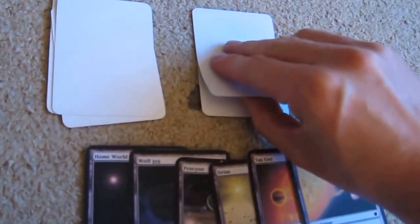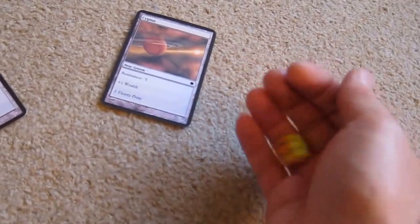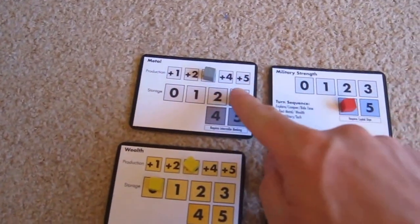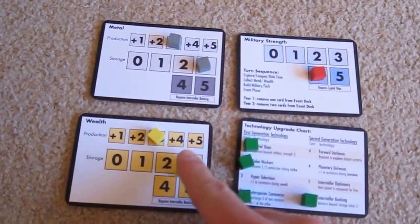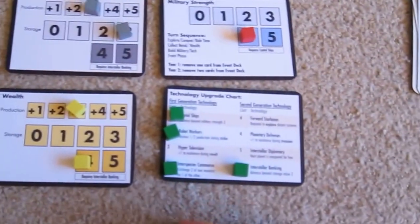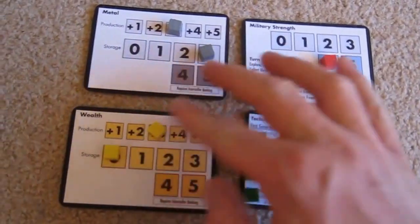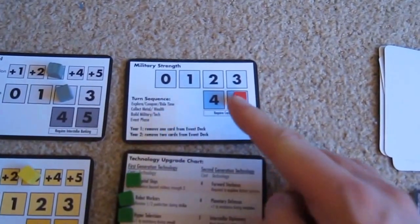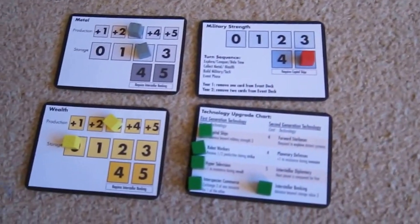We're starting year two. Let's go for the penultimate near planet — it's Cygnus, resistance five, gives us plus one wealth. We can beat resistance five: a two plus the four is six, we beat it. Plus one wealth. Income phase: plus three on metal, max out at five; plus three wealth. I'll sell two metal to get a wealth, then spend three for Hyper Television. And I'll spend a wealth and a metal to increase military up to five. Incidentally, what would happen if I lost a roll for a planet is the military would then go down — so not only don't you get to conquer the system, you also drop in military strength and have to spend again. But it's going quite well so far.